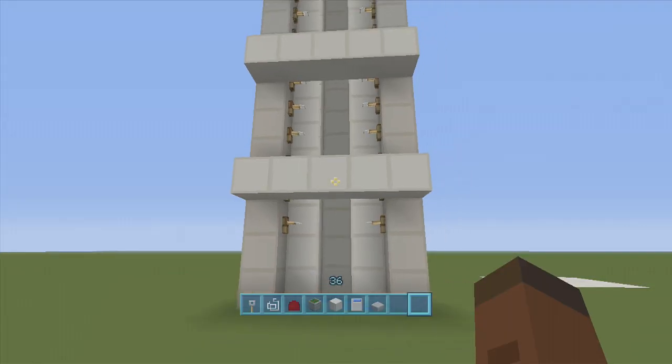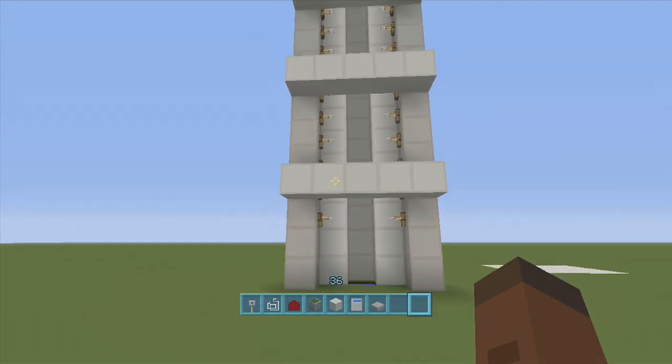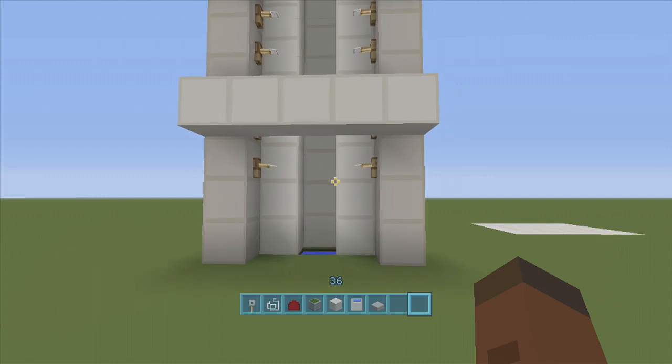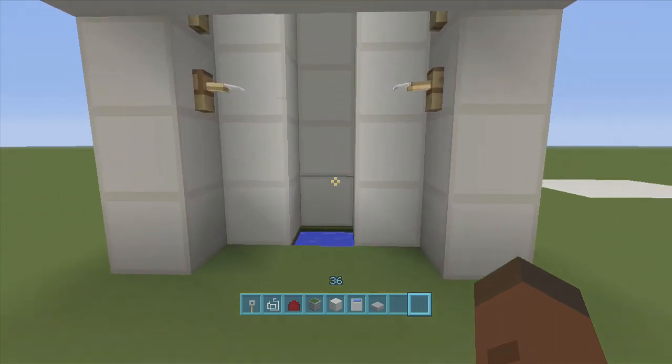Hey guys, welcome back to Fenix Gaming's redstone tutorials. In this tutorial I'm going to show you how to build a super easy tripwire elevator. The reason why I like this one is it works in survival, great for your friends. Most elevators will not work in your friends' worlds on console due to piston lag and non-dedicated servers. This one works because you have a hundred percent control over it.